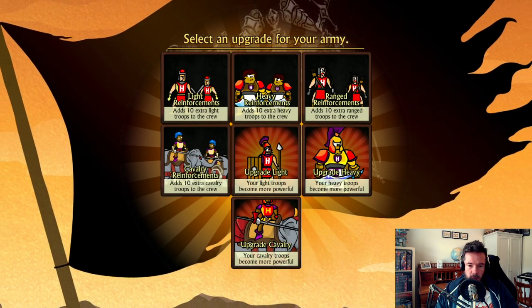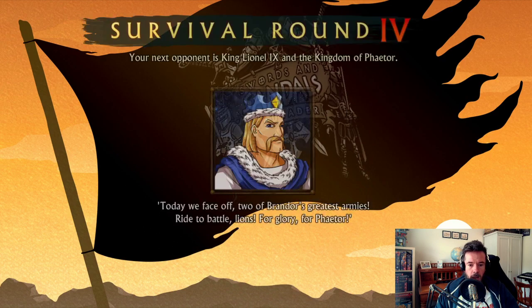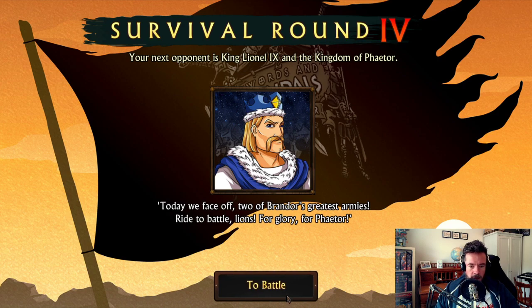As we go through, we want to keep updating these guys. Use reinforcements when your troops get lower and lower, as they sure will once the spells start happening. Upgrade cavalry. King Lionel — ride to battle for glory.